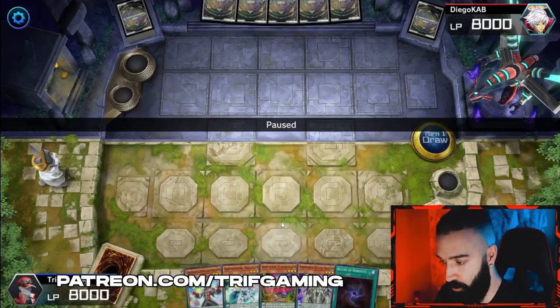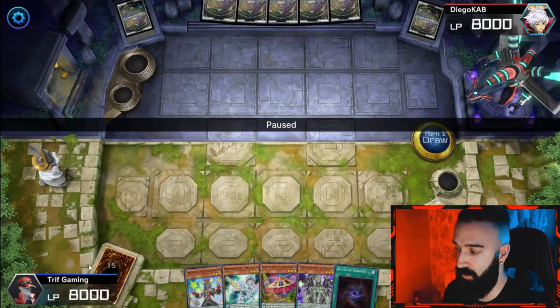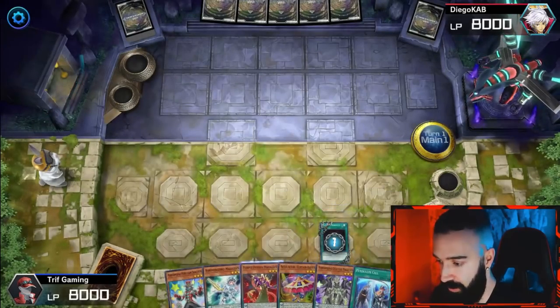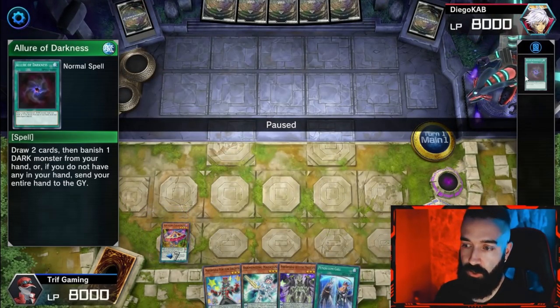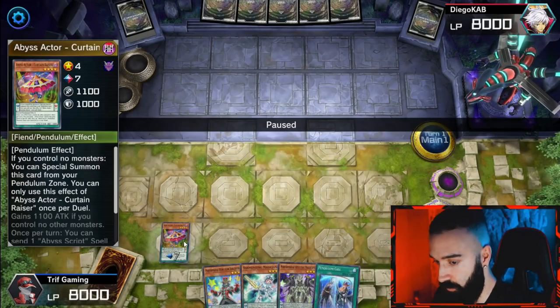If you open an extender like Curtain Razor it becomes insanely easy to FTK, but I have videos on Patreon explaining what happens when you don't open Curtain Razor. Also when you open Wisdom Eye, you pendulum Wisdom Eye from your extra deck and five monsters to the monster zone — so it's the same thing. We're using draw cards to get our hand, and Curtain Razor is the reason you play this.